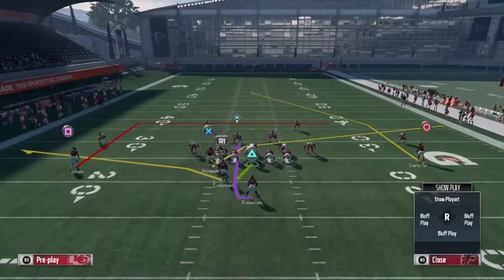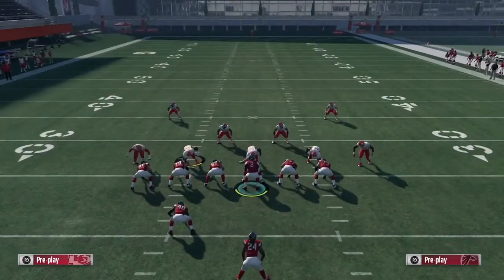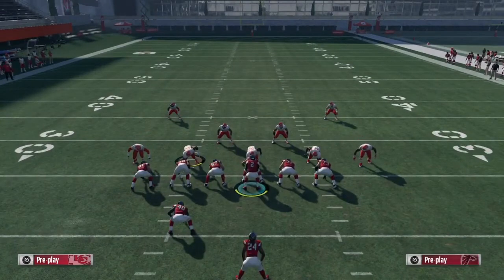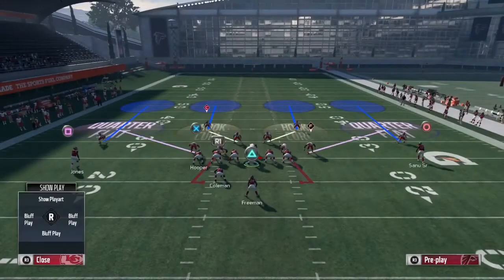This play is so easy and so dirty. If you want, you can flip this play and get the same result. But if you run the play that will be in the description below under the Weak Pro formation, you don't really have to flip the play — you can just come out in a Weak Pro formation, snap the ball, and that will show you how to beat a Cover 4 too.